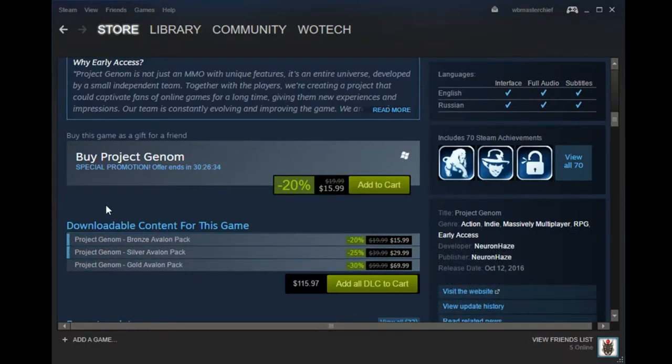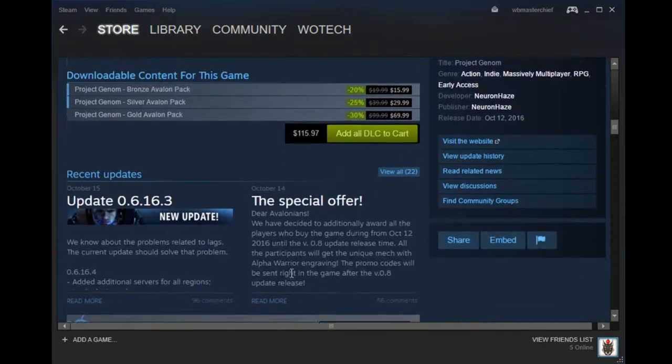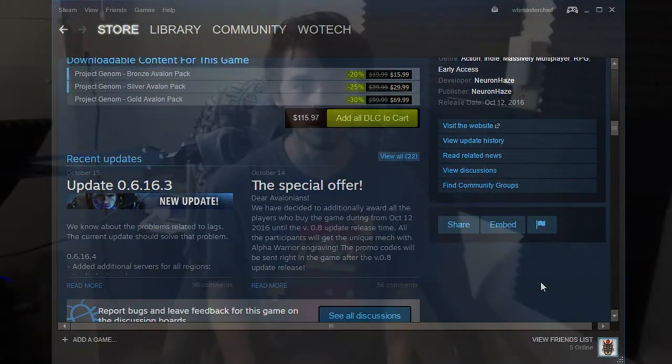The game requests that you purchase founder packs or alliance packs. I bought the bronze and silver packs — spending around forty dollars — and I still can't access those items. With First Assault Online, I got my items immediately after purchase.